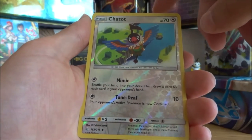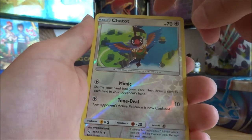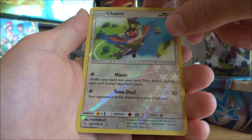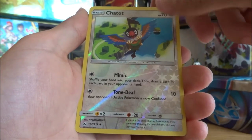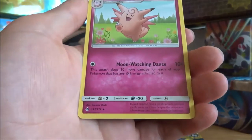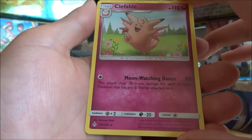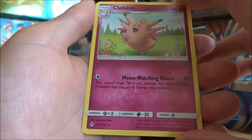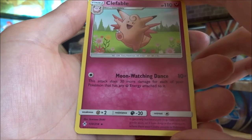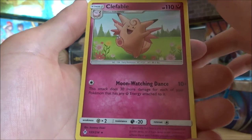First Holo — Chatot. It's kind of pretty artwork — the Music Note Pokemon. It mimics the cries of Pokemon to trick them into thinking it's one of them, so they won't attack it. And our last one: Regular Rare Clefable, the Fairy Pokemon. It can't help but hear a pin drop from over half a mile away, so it lives in the mountains where there aren't many people or Pokemon.